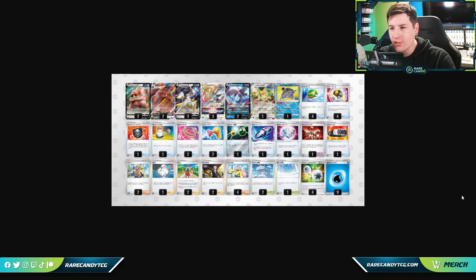Next we have an Arceus Greedent VMAX deck. Greedent's been around for a while without much success: for two colorless energy it does just 30 damage, but if you take a KO with it you take two additional prize cards. The idea here is to pair it with Radiant Blastoise, which has an ability to ping damage counters throughout the game — similar to Inteleon VMAX. Once they're down to that 30 HP threshold, you Boss them up or play Toy Catcher to bring them active and finish them off.